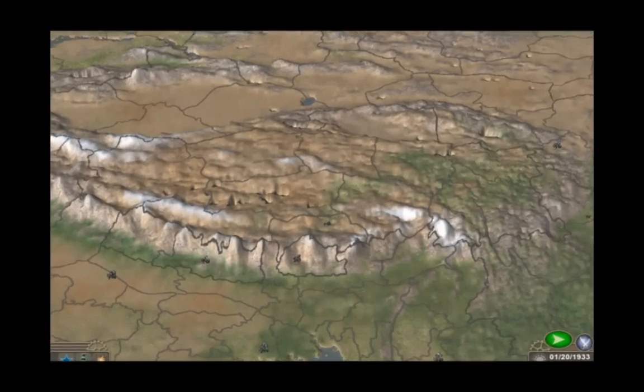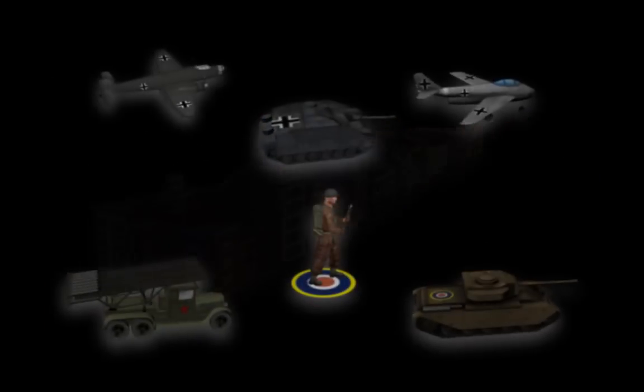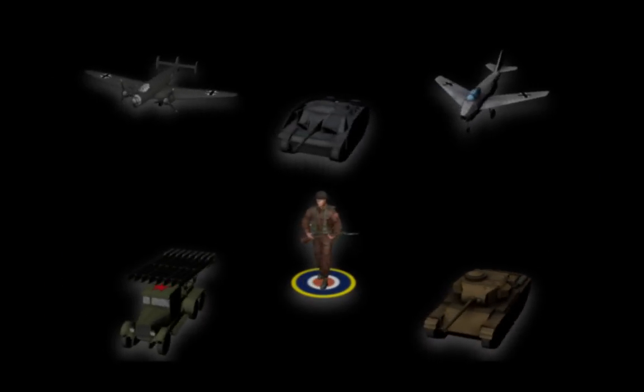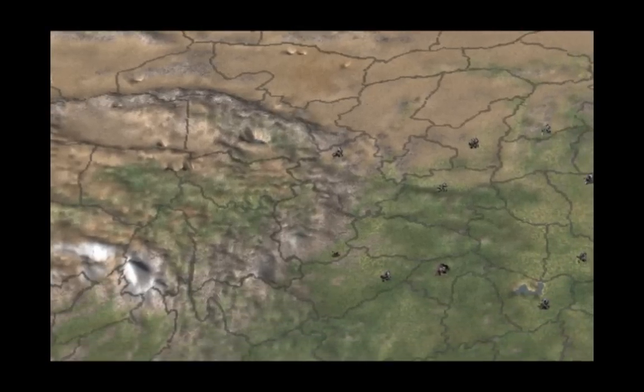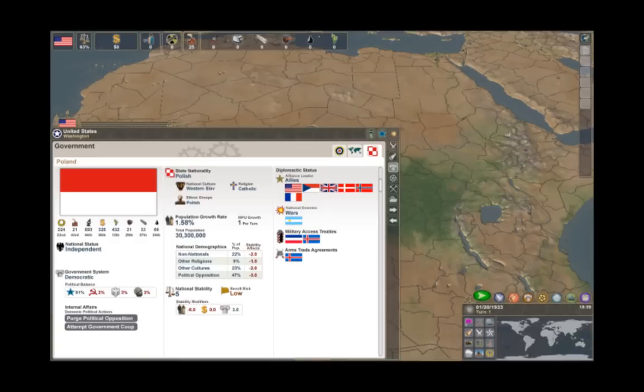The MH2 map features 3D terrain, culturally distinct architecture, and over 300 unique unit models representing the most important weapons for all the major combatants. You navigate through this rich game world using a completely redesigned UI, fine-tuned to provide you with information quickly and efficiently.